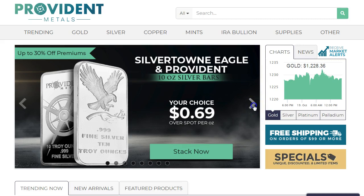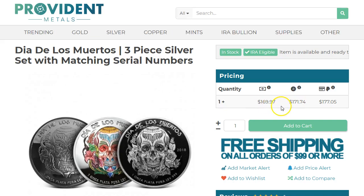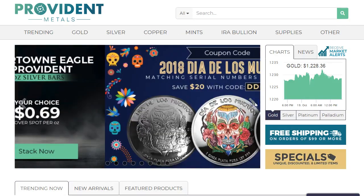I also want to mention: if you want to get all three of these, they have the $20 off coupon code DDLM20. Some people didn't like it, but for those of you interested, it is $20 off for the three-coin set. You get all three — I believe it was around $169, so it'd be $149.